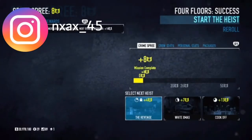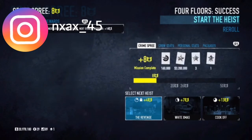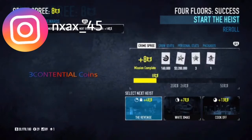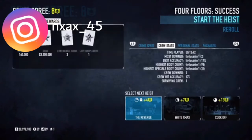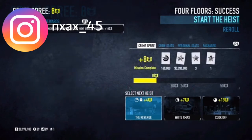The fastest way to get continental coins is by playing crime spree. Crime spree is all about getting more and more cash and XP — the higher the crime spree level, the better the rewards.